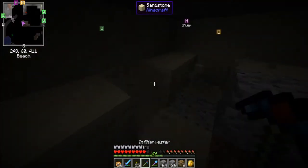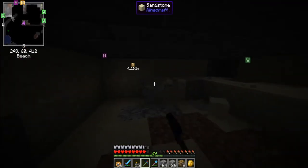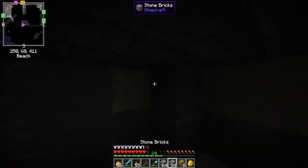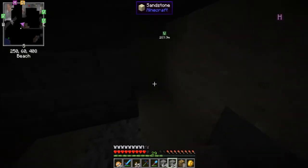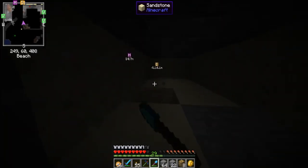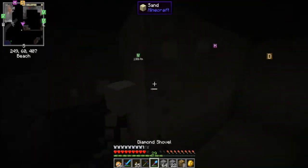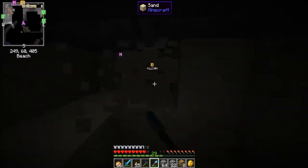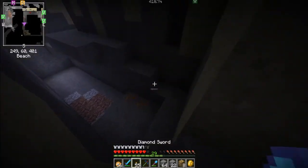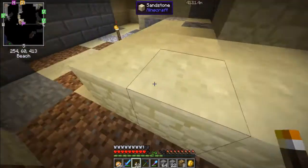There we go. Now I don't actually know if this is the edge here — yes it is. Okay. So that is a corner. Don't worry, I'll patch it up better later. Right now I just need to get through to here. Place down a couple of torches. Just need to dive in here.